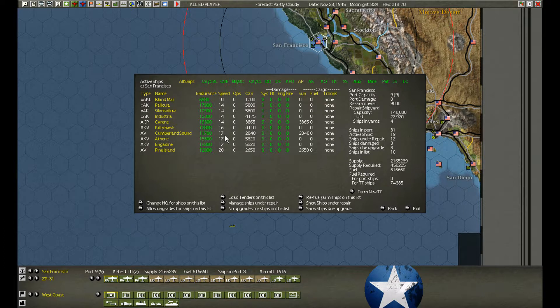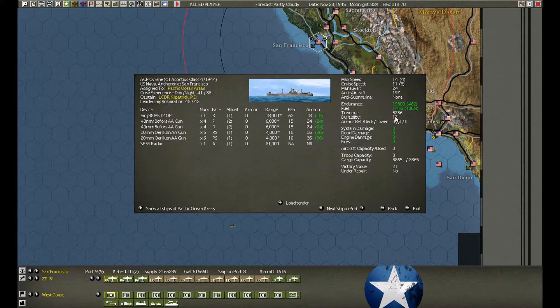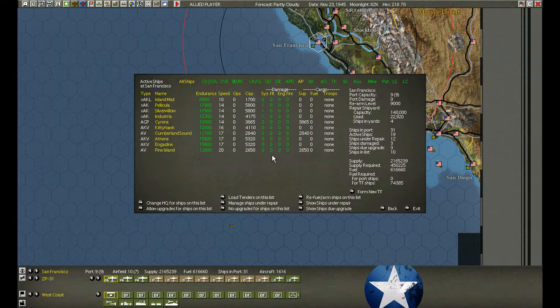We've got two aviation seaplane tender support vessels — they're fast, so I'll send them right away. We might as well send them all the way back. And I'll send the Siren — she's kind of small, just right to get back into port.